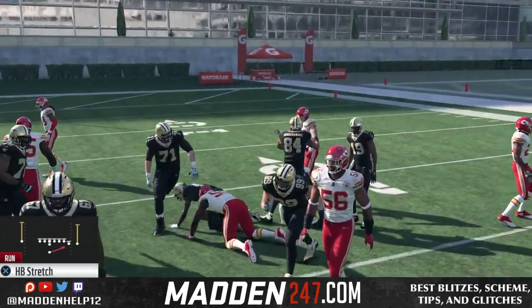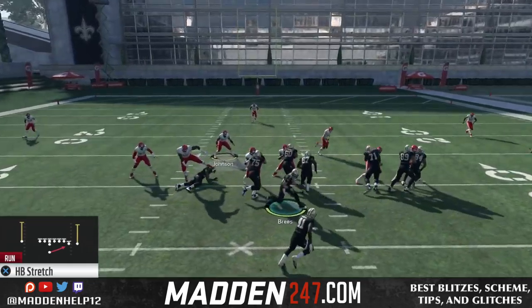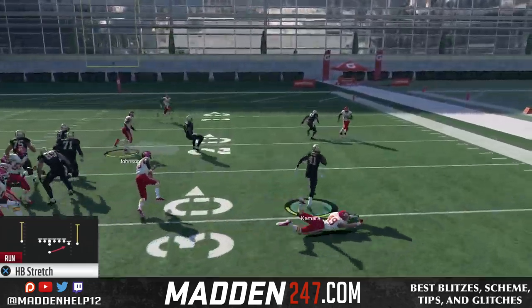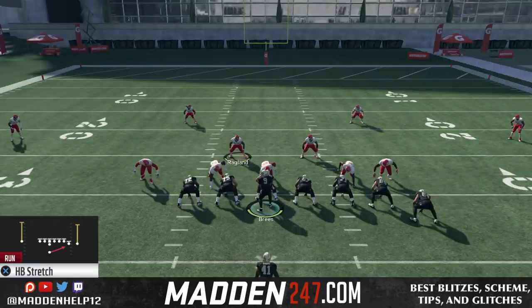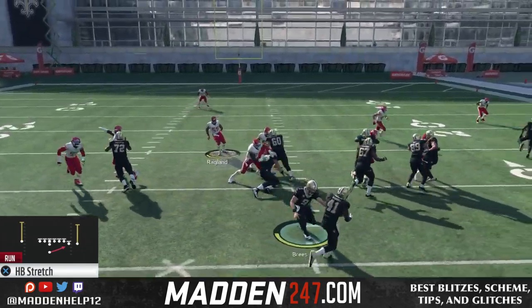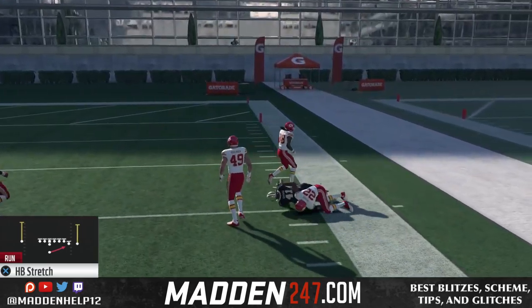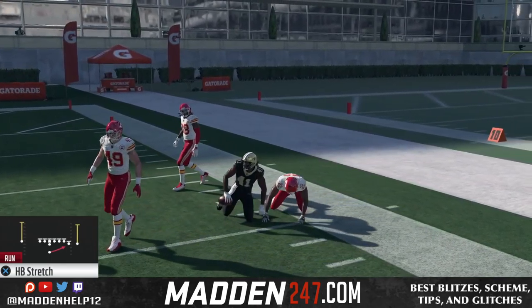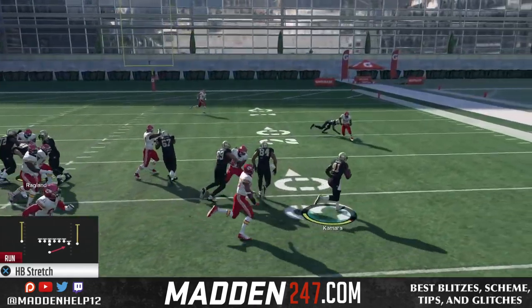What you see is we're going to get great blocking, sealing off that edge sometimes. And if you mix this in, utilizing the best juke in the game — where you hold L2 and flip the stick right or left, whichever way you want to juke — it makes this play really hard to stop, really tough because of the great blocking you get, especially if you have tight ends with good blocking.